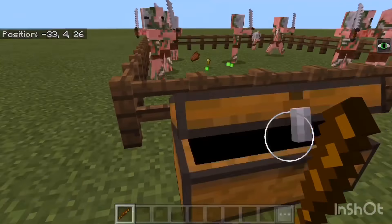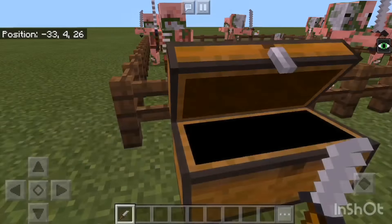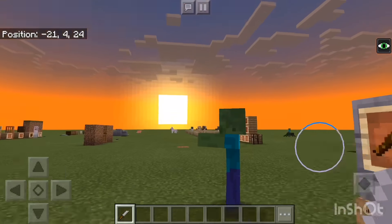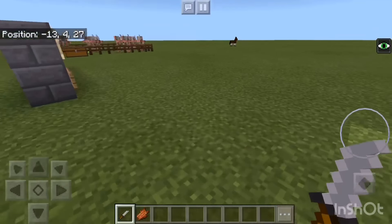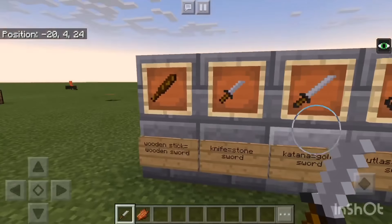The next one is called the knife. What the knife replaces is the stone sword — boom, stone sword. Zombies dead.